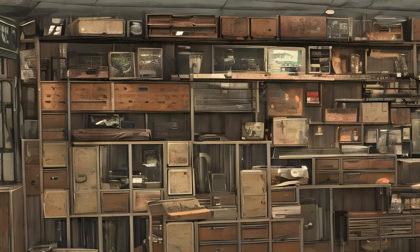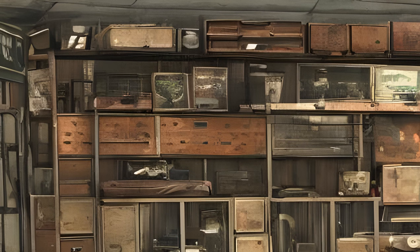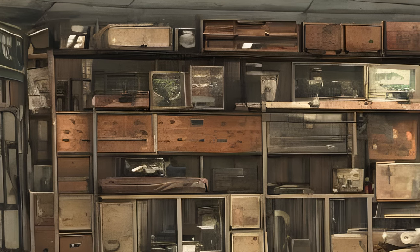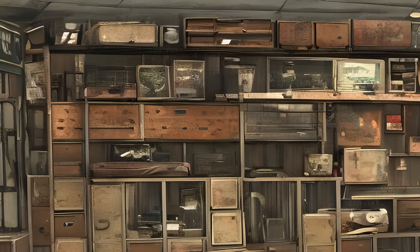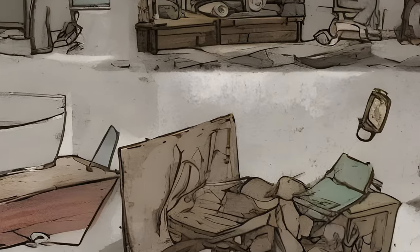Locker, Hamper. Shelves: Bookcase x2, Magazine Rack, Fallout 4 shelf x2, Shelf x3, Wall Shelf x4, Shelf x8, Nuka Cola Display Rack. Tables: Coffee Table x2, End Table x2, Kitchen Table, Patio Table, Picnic Table, Pool Table, Table x18.